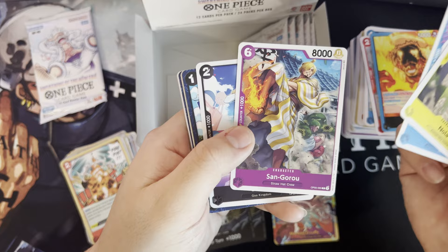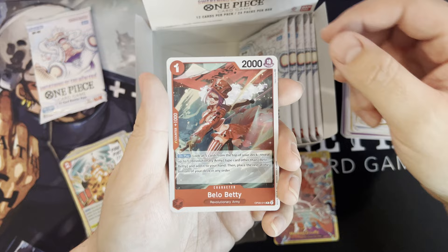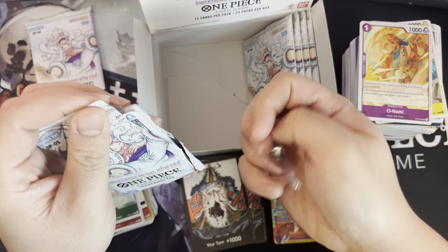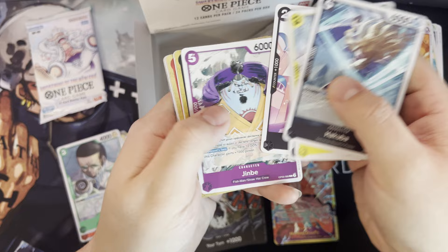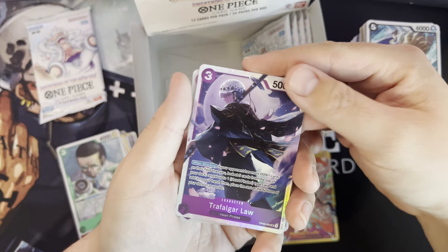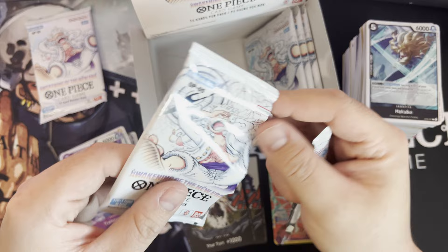Dang it. A couple packs left to go — we got like five and then one on the side. Belo Betty, Virgo. Take some shinies: Killer and Law. Best character in the end — anime.